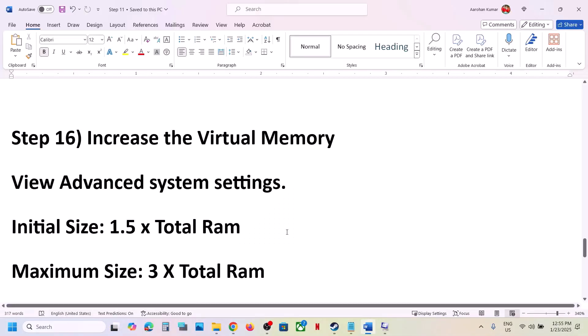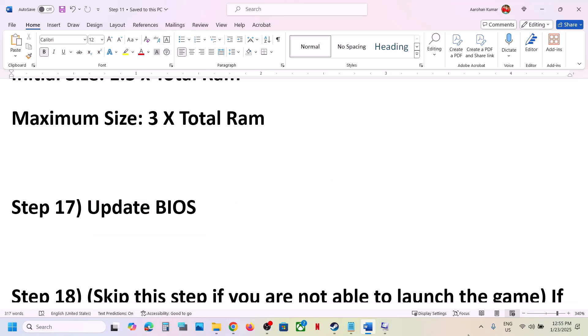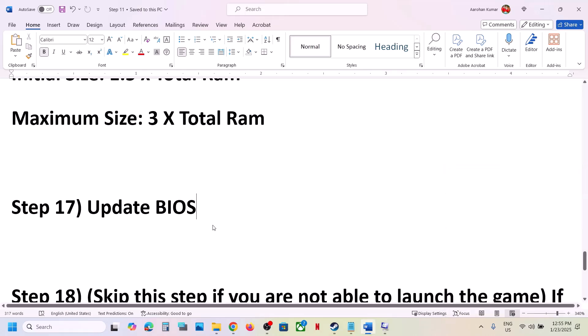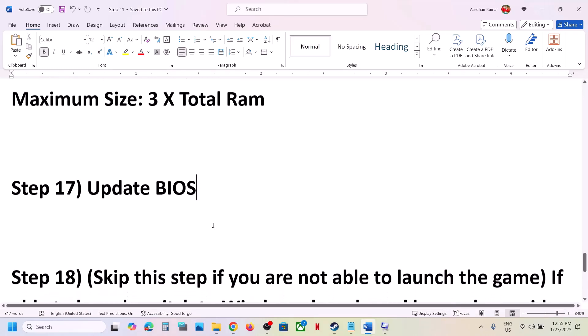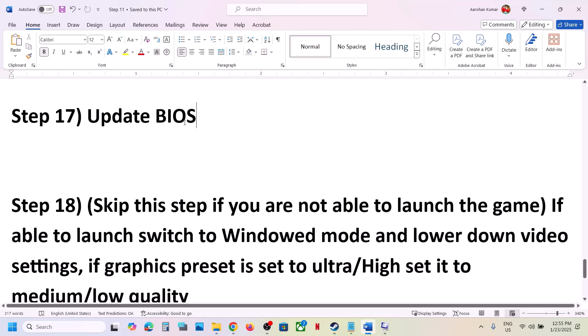The next step is to update the system BIOS. Go to your system manufacturer's website and update the BIOS. Make sure the AC adapter is connected during the BIOS update — your system will restart during the process. Do not unplug the power cable while the BIOS is updating. After the update completes, log in and launch the game.